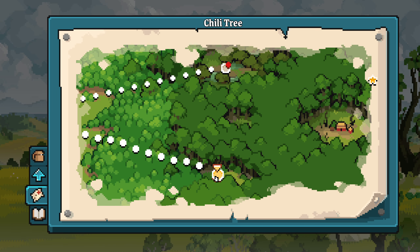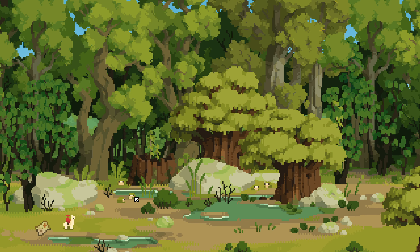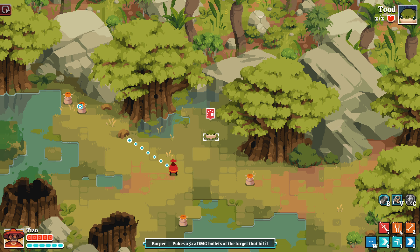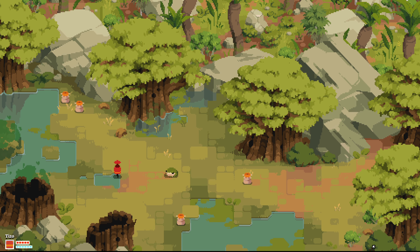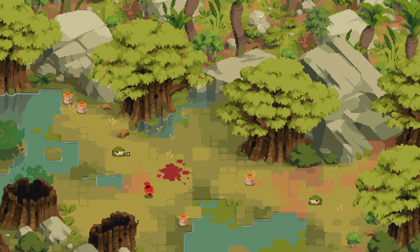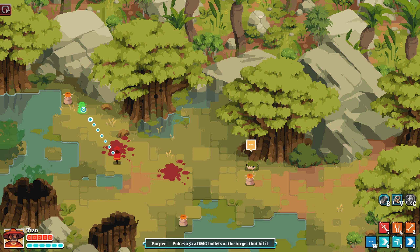We can go bog or chili tree — let's go to the bog. Little froggy toads... 'Hungry toads surround you.' Giant deadly toads! You're doing a jumping AOE attack — burpa pukes five times two damage bullets at a target. Good lunge. I didn't pay attention to where they were landing. I don't love that they're going to blow this thing up. Interesting — it just retaliated back.